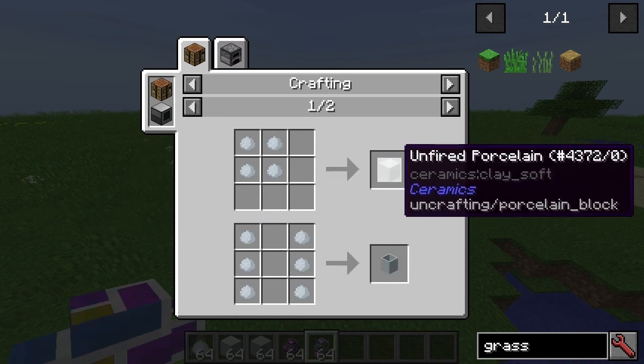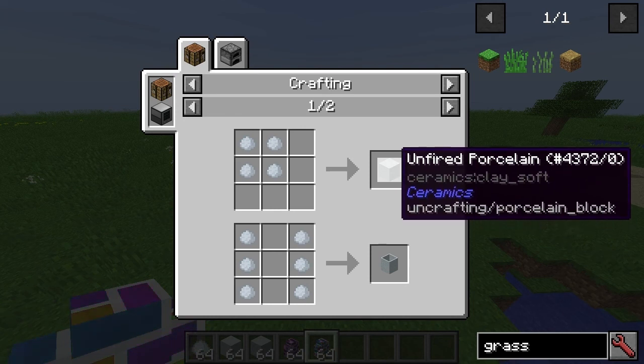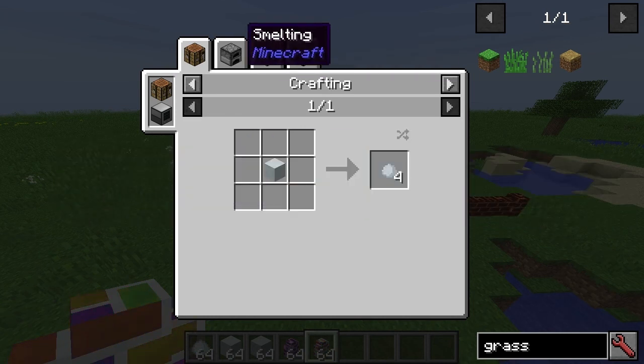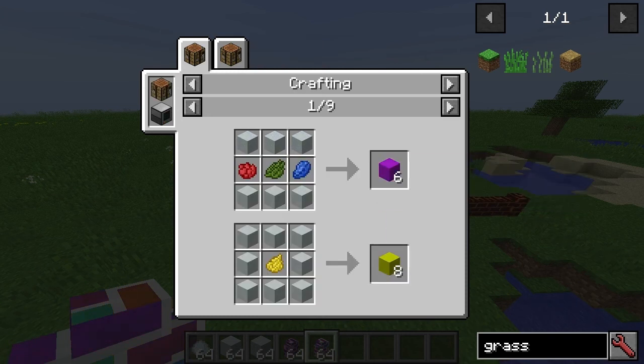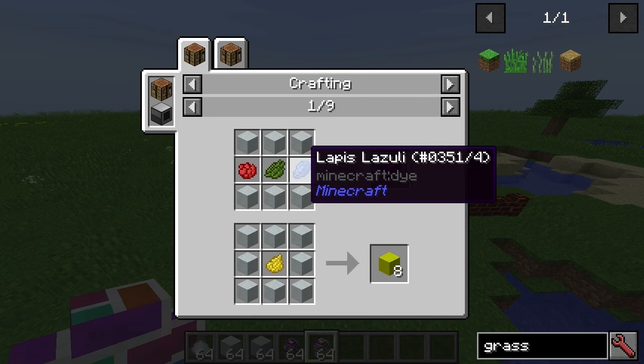From there, what you can do is make an unfired porcelain block and then you would want to cook that into white porcelain. You can then make these blocks with rose red and cactus green.